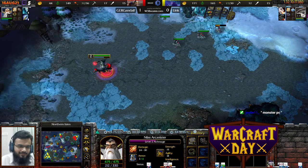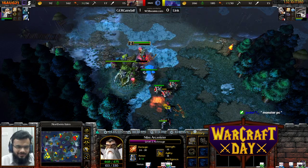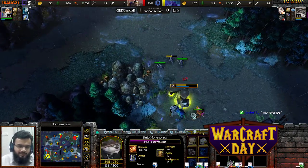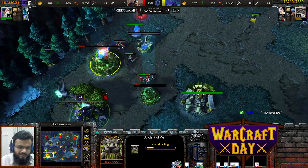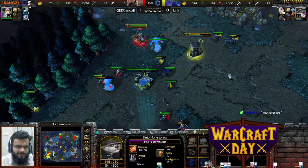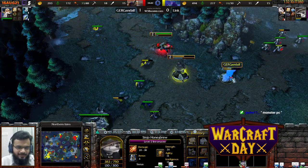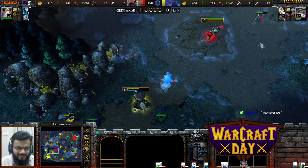GermanGandalf ventures out of his base, heading toward Link's base — perfect idea to keep Link busy and apply pressure. Link probably knows something is cooking at the expansion location. GermanGandalf is going after Link's second Ancient of War — and Link's planning for mass tier-one with illusionary archers. Breath of Fire going down on the elemental and a footman, not really needing too much damage. He definitely needs to level up, but the elemental may help. Lovely illusion blocking — who says illusions are useless?